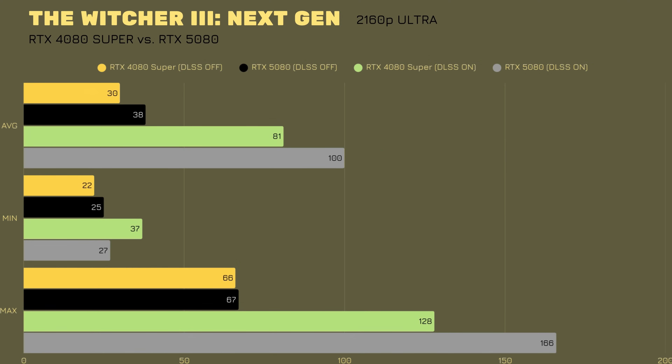In Witcher 3, RTX 4080 Super DLSS off vs on: min 22 vs 37, max 66 vs 128, avg 30 vs 81. RTX 5080 DLSS off vs on: min 25 vs 27, max 67 vs 166, avg 38 vs 100. Here we actually get about 19 FPS average improvement — roughly 20% — which aligns with the generational gap discussion. This is one of the better raw performance differences seen across the tested games.